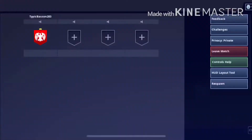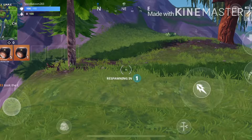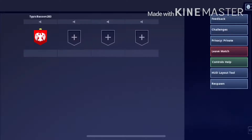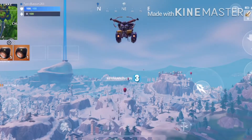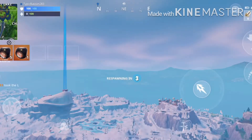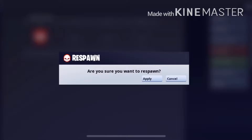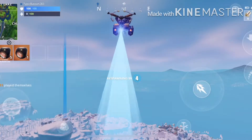All the credit for this glitch in the map goes to orange guy for showing me how to do this. The easiest way to get there is to just respawn because it gets you higher and higher. Also, this is only available in Playground mode because you have to get the pirate ships.